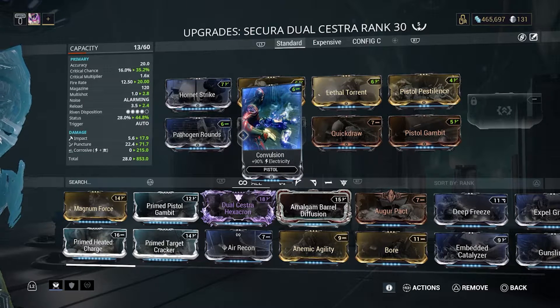Next is Pathogen Rounds and Convulsion — one gives you 90% electricity damage while the other gives you toxin damage. Electricity and poison combined gives you corrosive damage. Corrosive damage is good against armored units — remember the yellow health? That's the armor of the enemy. But be careful: if the enemy has no more armor, you will do less damage. That's just the way it works.